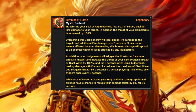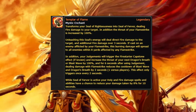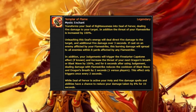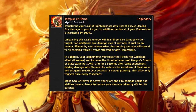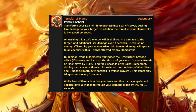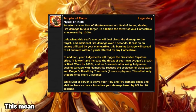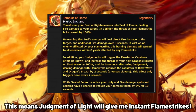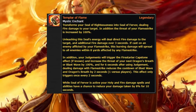Let me read out what this is going to do. First of all, it transforms Seal of Righteousness — typically a spell power version of a seal — into Seal of Fervor, dealing fire damage. In addition, the threat of my Flamestrike is increased by 100%. Unleashing the seal's energy will deal direct fire damage to the target and additional fire damage over 3 seconds. If cast on an enemy afflicted by Flamestrike, I then do AoE damage to everybody within 8 yards affected by the Flamestrike with my judgment. And my judgments will now trigger the Fire Starter capstone effect, increasing the threat of my next Dragon's Breath or Blast Wave by 100%. For 6 seconds after using judgment, dealing damage with Flamestrike reduces the cooldown of Blast Wave and Dragon's Breath by 2 seconds, and it can only trigger every 2 seconds.